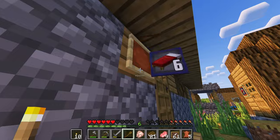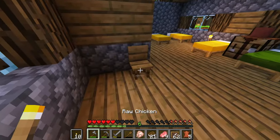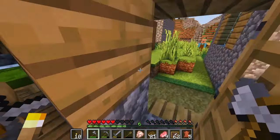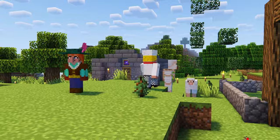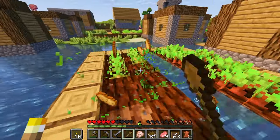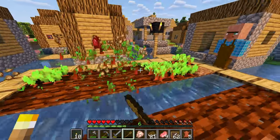Tango saw that Minecraft had a problem. Villagers sucked, especially knowing this was before the Village and Pillage update, and these villagers needed something better. They needed to feel alive, and that's exactly what he did. This mod completely overhauled how villagers were put together, with each structure having a purpose like housing, storing, or a variety of job-specific buildings. Villagers all got a new look with plenty of jobs and all-new textures and animations.